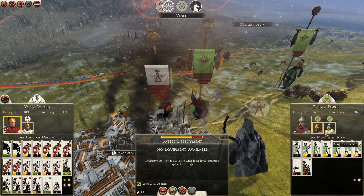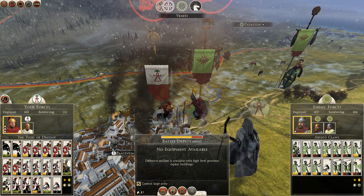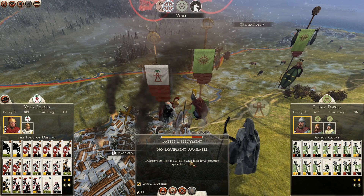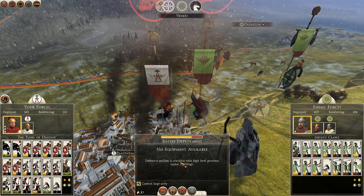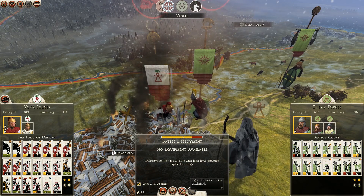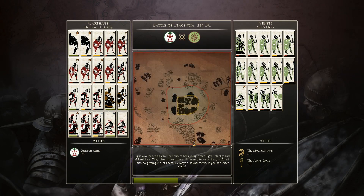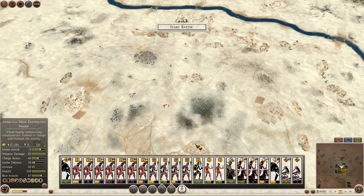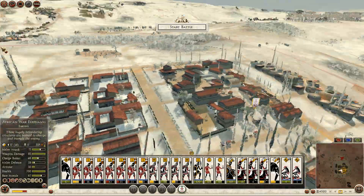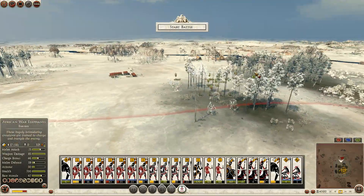They have a fresh unit of mercenary Numidian noble cav, so there's nothing cavalry-wise that scares me. I have units I don't want to get killed off though — that Carthaginian cav. The real question is: do I want to fight this in the city or sally out? If I fight in the city, they'll probably leave their ballista unguarded. Let's fight in the city limits where I can start out of range of their ballista. They'll rush forward and meet my noble fighters.